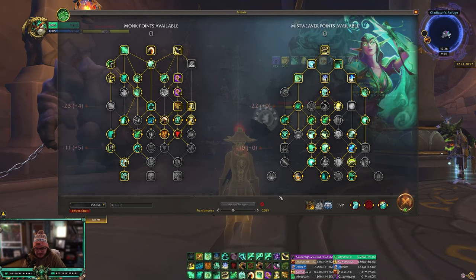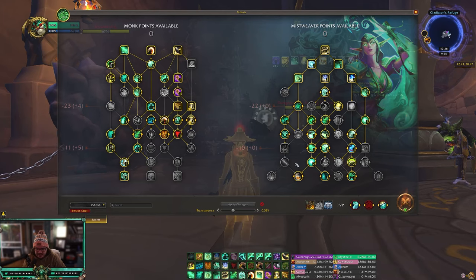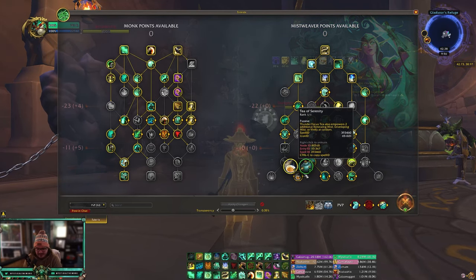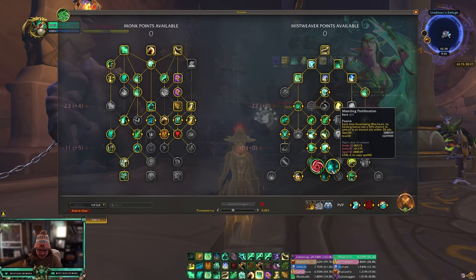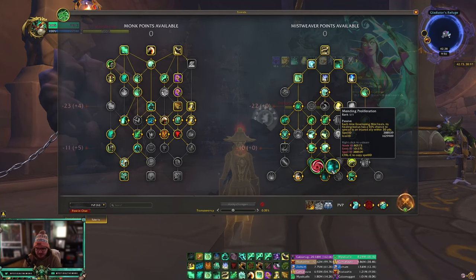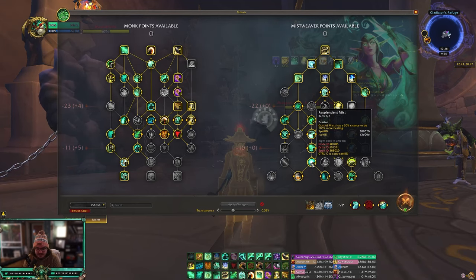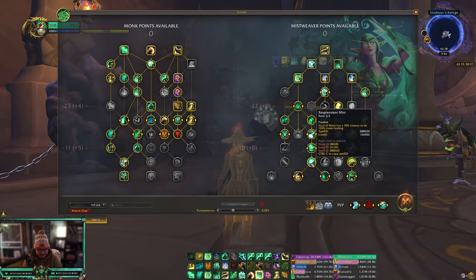I play Verse/Mastery — nothing too crazy about this build. You're playing the left side of the talent tree. You're going to be picking up Invoke Yu'lon, which is probably one of my favorite talents in the game. We split Mending Proliferation as well, just because you want the additional healing from Vivify when it goes to other people, and Renewing Mist to give your Gust of Mist a chance to do more healing from your mastery.